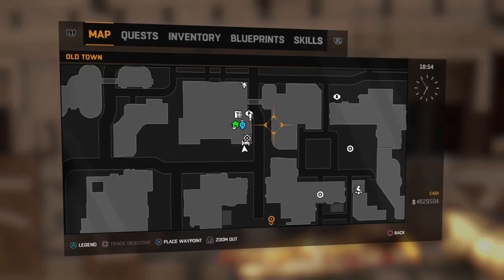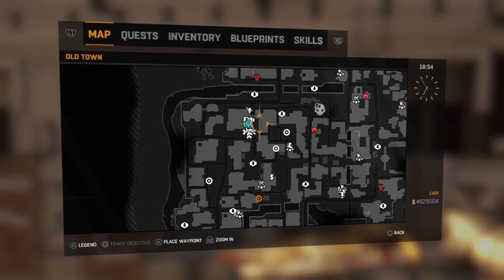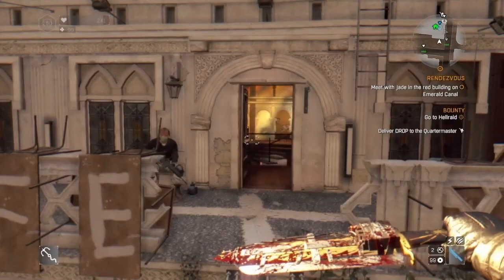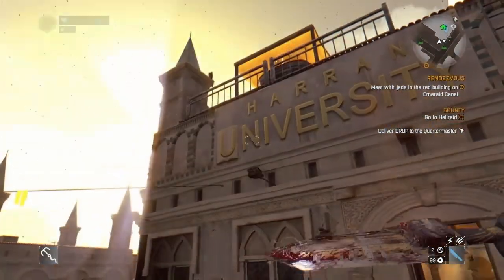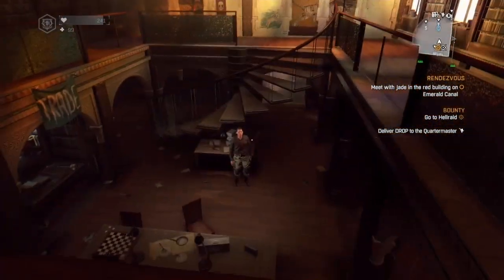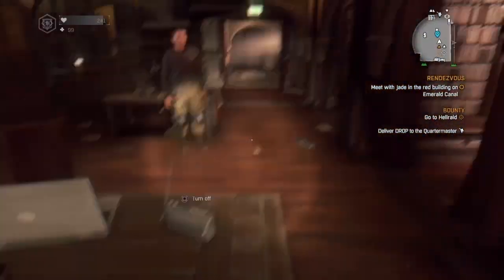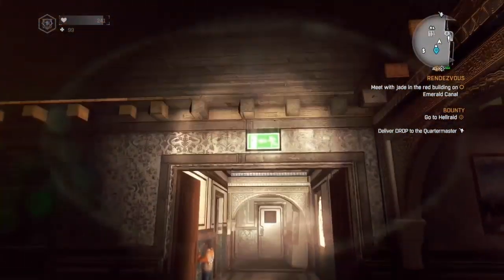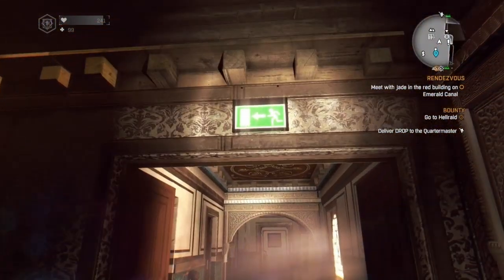If you're looking to get Rias's gun, you have to head to the old town, go to the university just here on the map as displayed. Head into the university and go to speak to this character right over here to start the quest 'Do You Believe'.